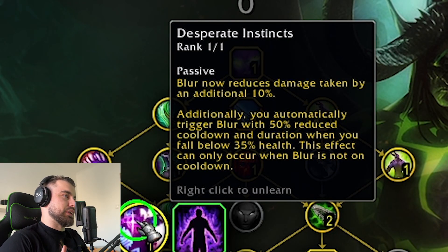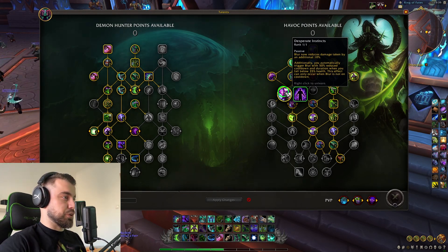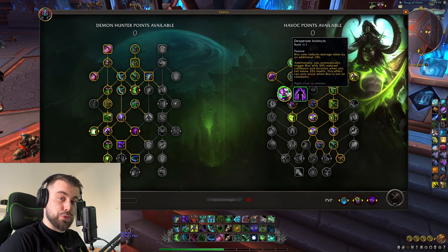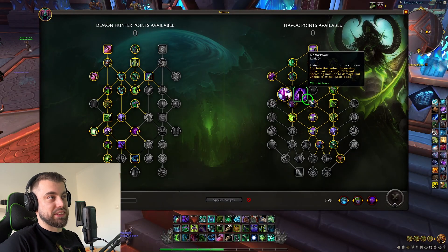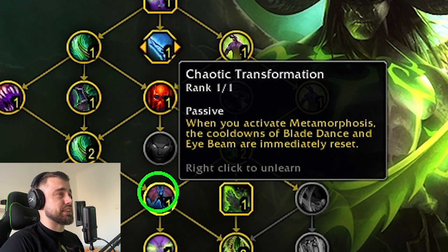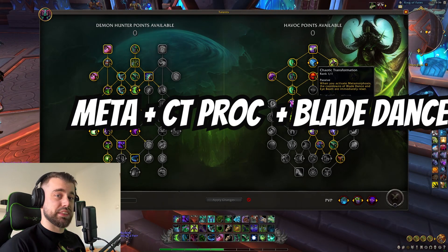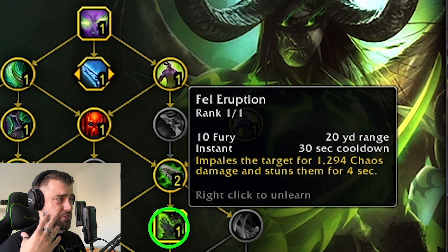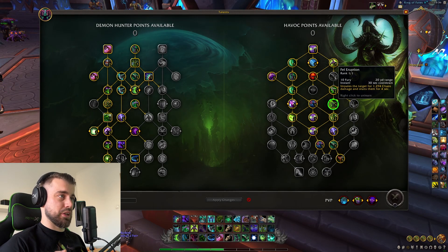Next, it depends on the situation. I play with Desperate Instincts because I want my Blur to trigger if I'm being bursted down by double DPS. Or, if you think you're not going to survive your fight - say against a Hunter or big burst like Retribution Paladin or Demonology Warlocks - you pick Nether Rock. You negate 100% of the damage, you're unable to attack, but you're basically immune. Watch out though - this does not work when you are CC'd. Chaotic Transformation is very good for our damage because when you activate Metamorphosis, the cooldowns of Blade Dance and Eye Beam are immediately reset. And we pick Fel Eruption because we need ranged CC. Now that we have Fel Eruption and Master of the Glaive, it's just perfect because we lacked a lot of CC in the previous expansion.